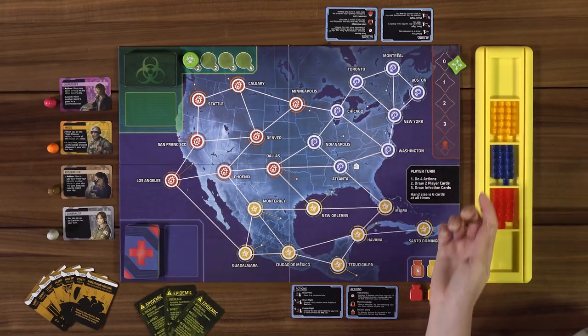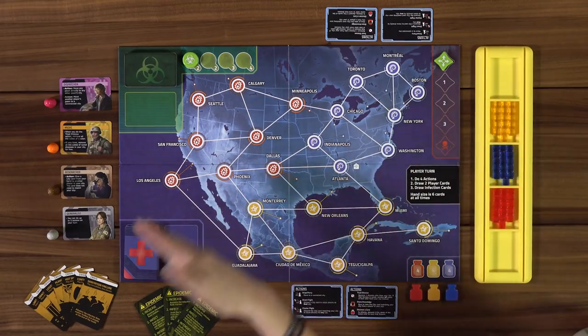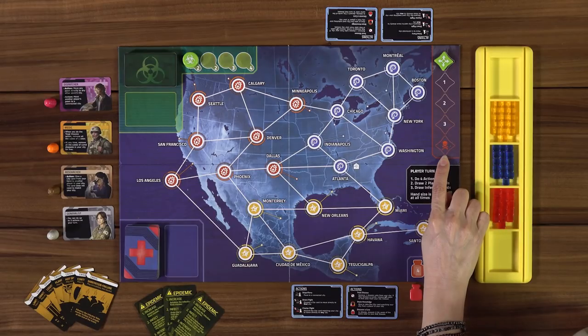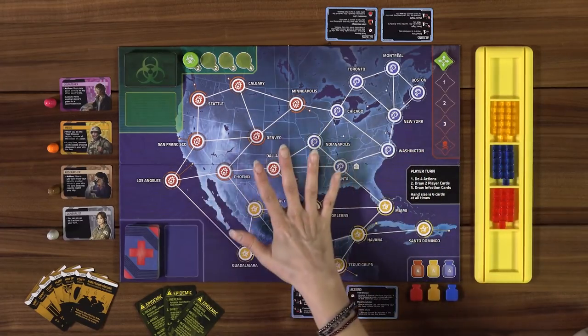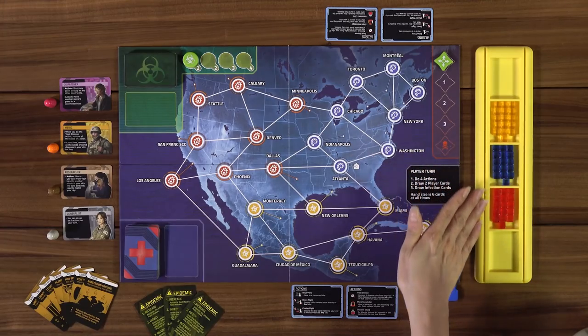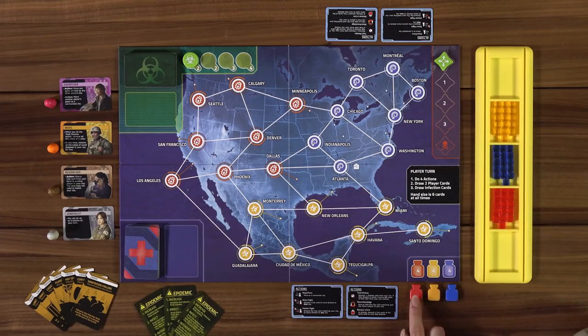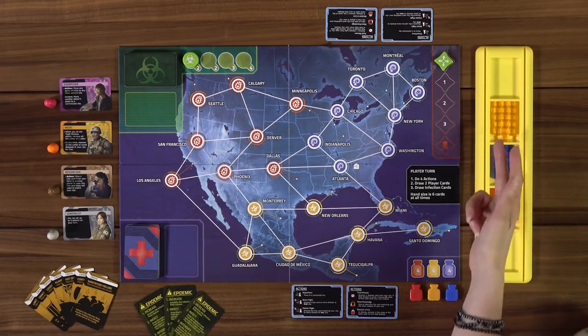Over on this side of the board, we have the outbreak track. Right now we have it at zero, and that will move up as bad stuff starts to show up. If we get all the way down to the skull and crossbones, we have lost the game. Then we have the three different disease cubes we put out on the board, and three different cures — one for red, one for yellow, and one for blue.